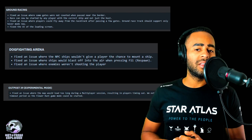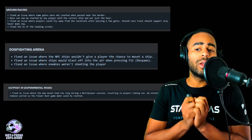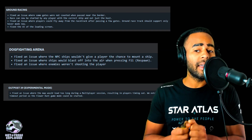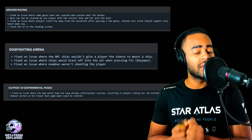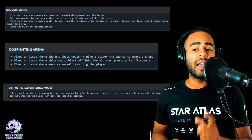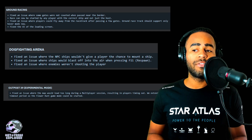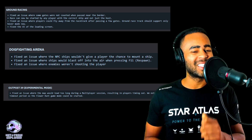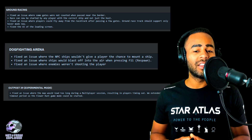For ground racing — people might be interested in this. Fixed an issue where some gates were not counted when passing near the border. Race can now be started by any player with the correct ship, not just the host. Fixed an issue where players would fly away from the racetrack after passing a few gates. Ground racetrack should now support only hover mode. Fixed the UI of the loading screen.